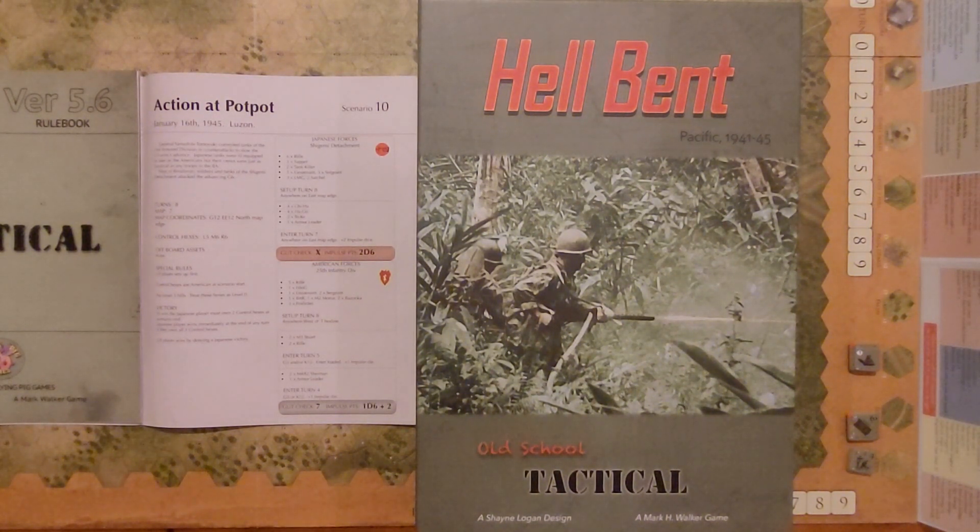On turn five, we will get two M3 Stuart tanks and two rifle squads. And on turn four, the Americans will add two M4A2 Shermans and an armor leader. So we will get some tank-on-tank action in this one. I picked this scenario because it was reasonably short and I tend to take a long time with longer scenarios. I also didn't want anything with hidden units, since this is a two-player game I am playing solitaire. This also features U.S. Army units, which were not shown in my previous playthrough, and tanks as well.